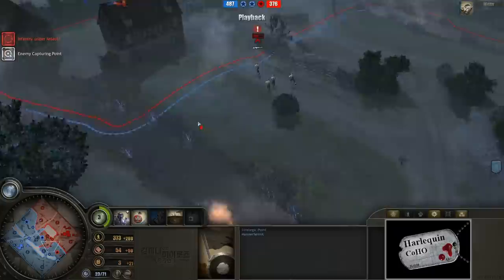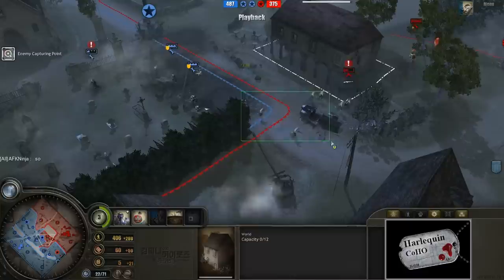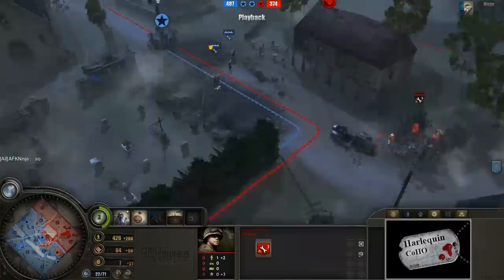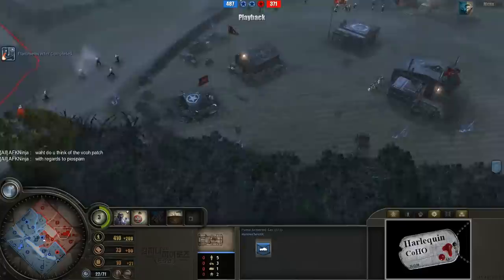In the center of the map, another little skirmish going on. It looks like nobody really won there — well, two guys are left over from Mannerheim, so that's looking pretty good. Now the first Puma is out on the field. This is a serious mid-game advantage, and you can see the second Puma coming out. This first Puma is basically uncountered.